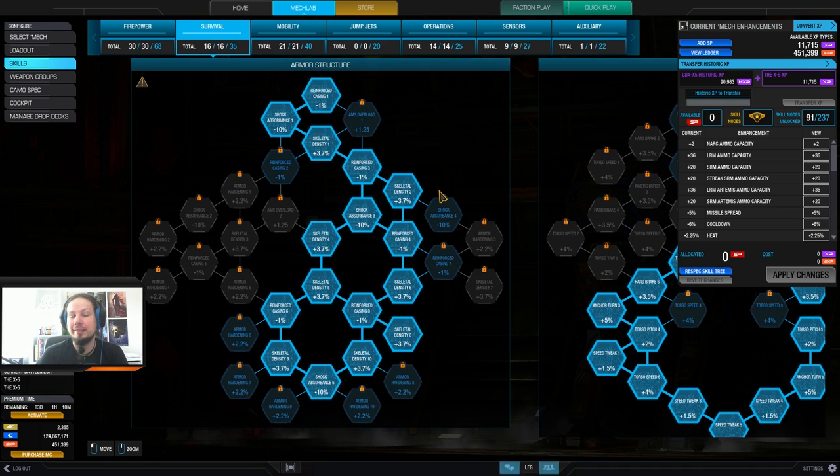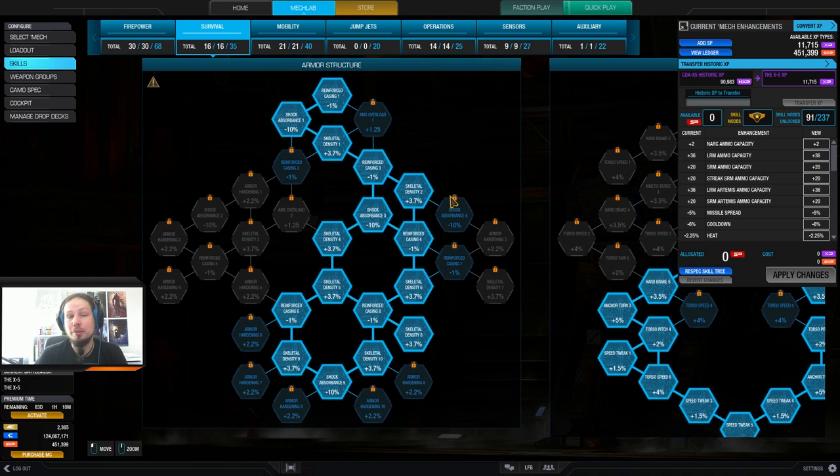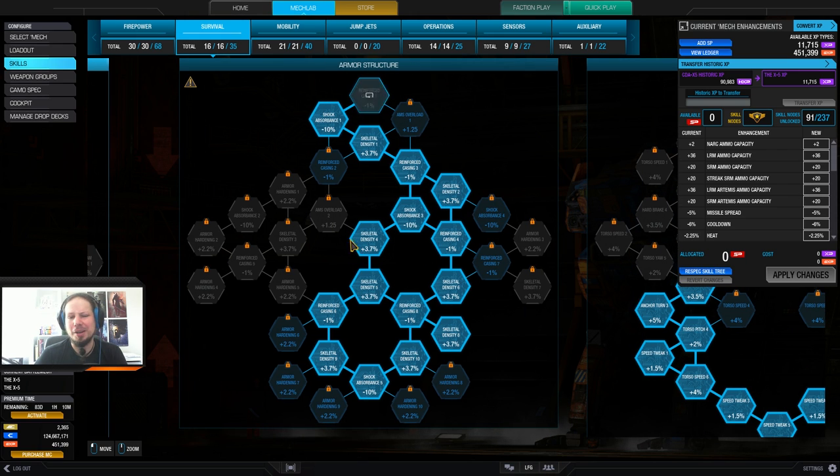This is the only exception where I'm going for skeletal density in a medium mech, especially in a lighter medium mech. I'm doing it if it has quirks, and otherwise I wouldn't take that.